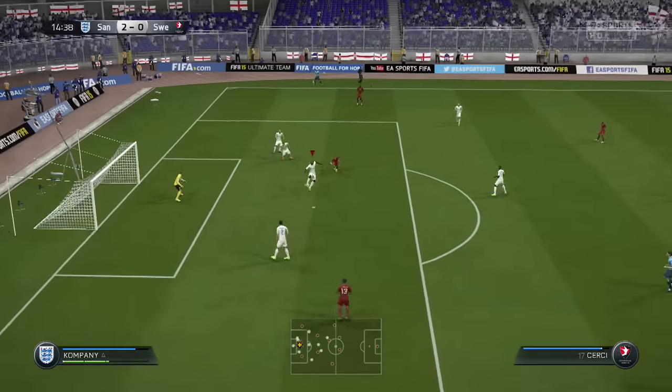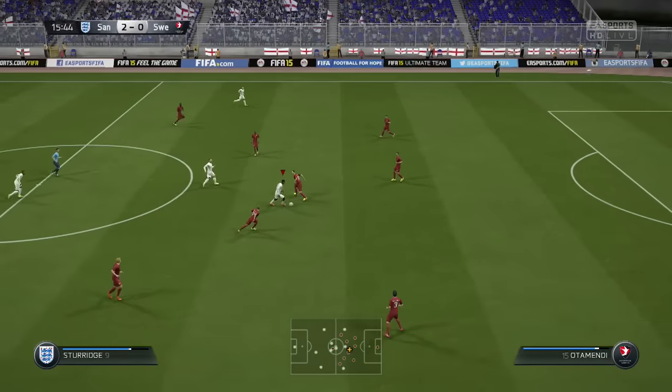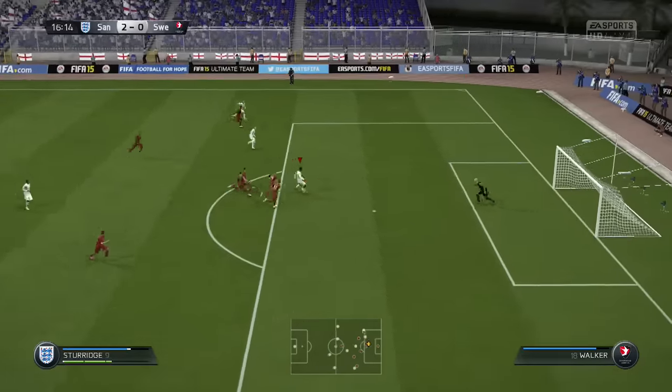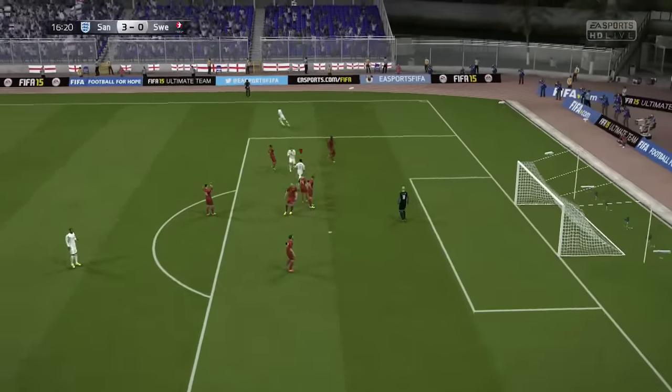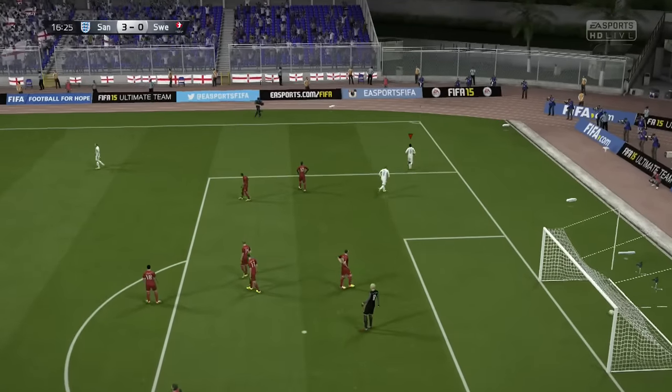There's a good save from De Gea when they're through with Serchi. Sturridge turns one defender, takes it past another, and maybe even a third. He does take it past the third — Daniel Sturridge puts it in for three, 16 minutes in. 3-0. That just sums up the game.